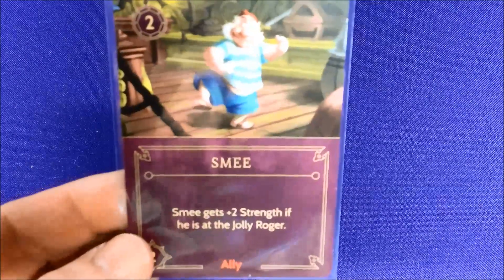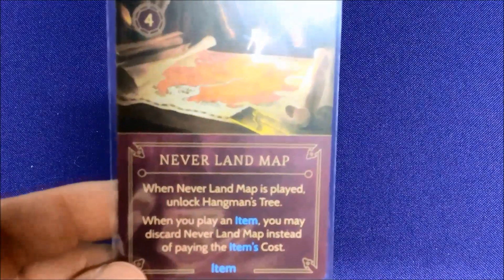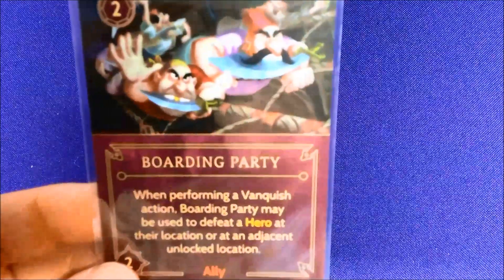He has Ingenious Device, which lets him use another player's fate deck and attach a bomb to it. We've got good old Smee who gets extra power, the Jolly Roger, and the Neverland Map — which I mentioned in the first video allows you to unlock the Hangman Tree so you can use that location. He's also got Boarding Party, which lets you attack heroes at their current location or a separate one, and Cutlass.